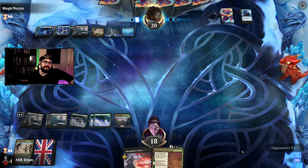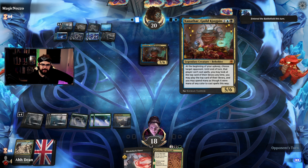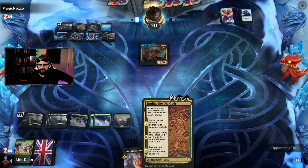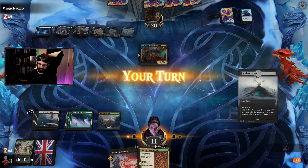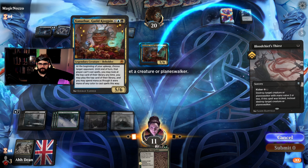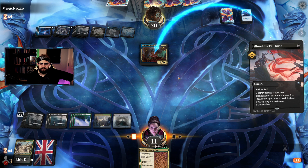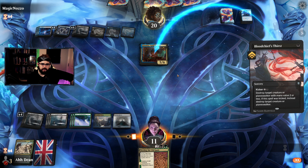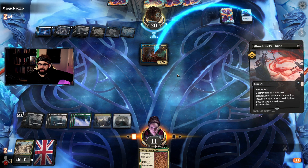I think our lack of man-lands is what's serving us wrong here. Can we try and kill this next turn? Opponent goes for the ward three — man-land. We're going to try and kill this — opponent's going to have a counter spell. Go on opponent, hit your counter spell. You know you want to. Big strong opponent.